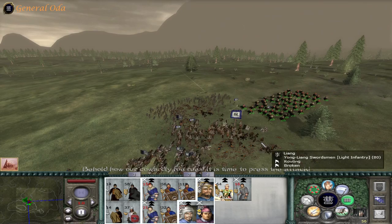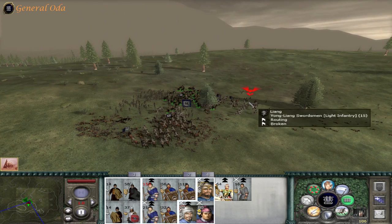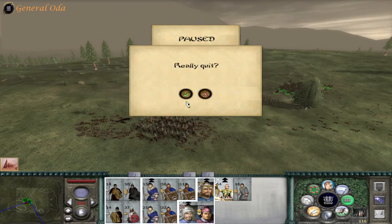Alright, last charge on the enemy. There's like 71 of them — can't let them escape. Take them all as prisoners. Fast forward. Boom, done.